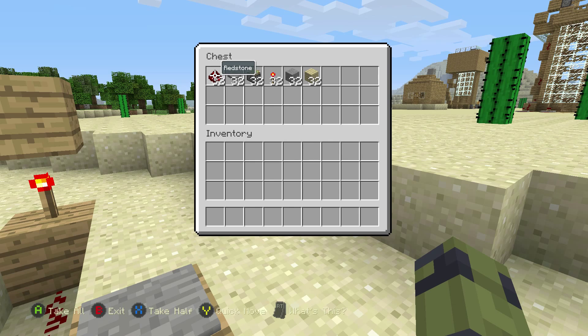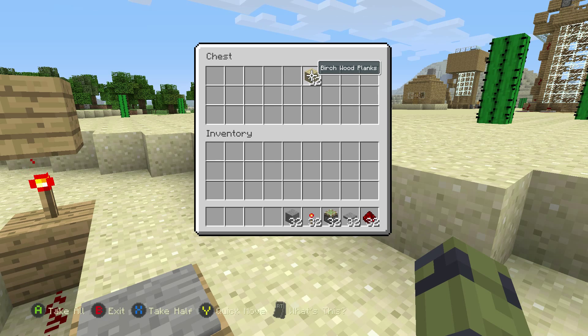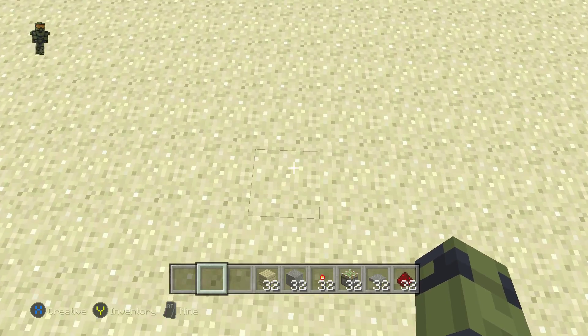Grab everything we need out of a little chest here. You need redstone, pressure plates, sticky pistons, redstone torches, stone or whatever type of block you want to use, and planks.